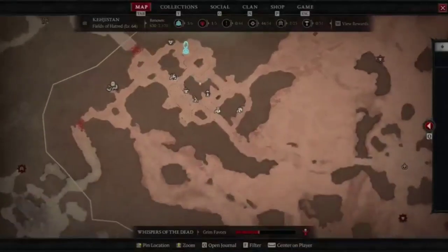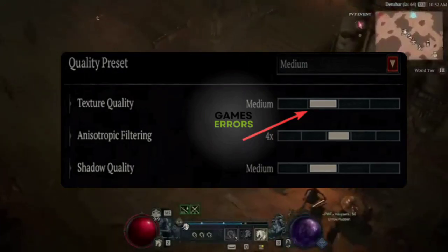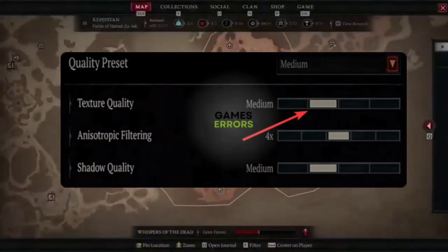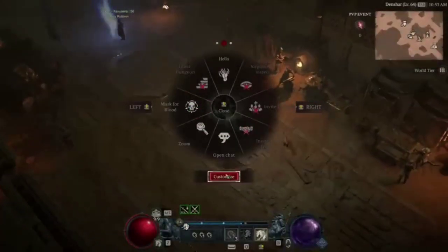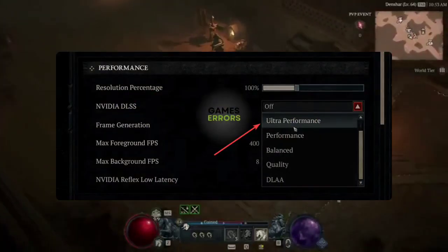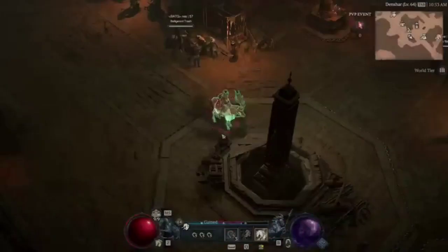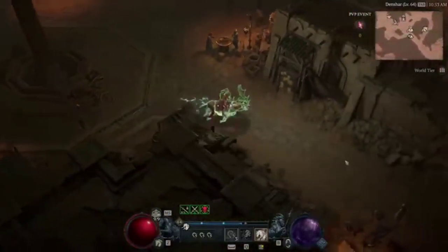Method 3: Tweak in-game graphics settings. To make Diablo 4 less laggy, you should tweak a few in-game settings. Follow these instructions: launch Diablo 4 and go to its graphics settings. Scroll down to the Quality Preset and lower the Texture Quality. Decrease the Shadow Quality. Go to the Performance section and enable NVIDIA DLSS, setting it to Ultra Performance or your preference. Tweak other settings according to your own preference, then relaunch the game. If Diablo 4 stutters every few seconds when moving, this might be caused by improper graphics settings. By taking these actions, the lag should instantly disappear.